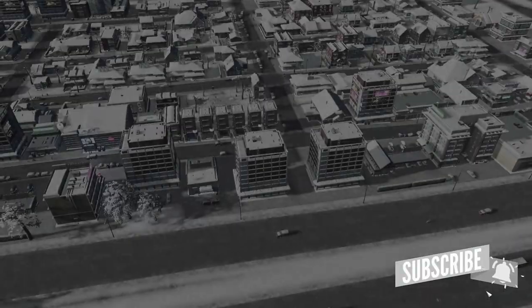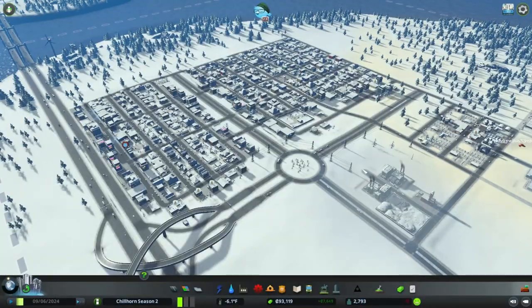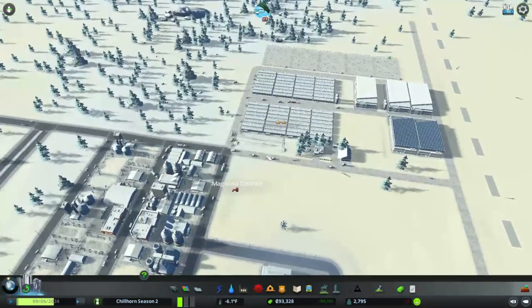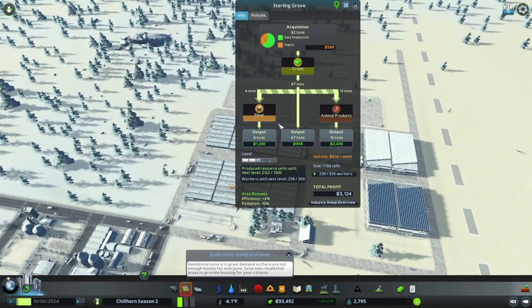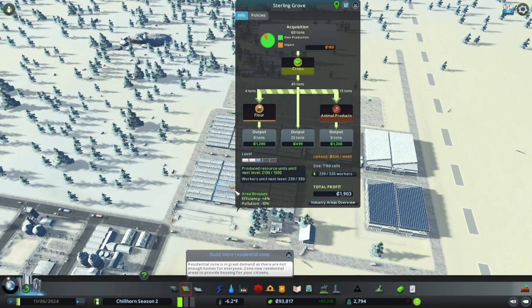Today we're going to take a little step back and do a little more explaining than we did in the last episode. We did a lot of industry - we started building our industry area and I didn't do the best job of explaining some of the things about it. Let's open up this industry tab here for our farming industry. We want this to be a five-star industry, and the way to do that is to satisfy both of these requirements for the upgrade. We have to produce a certain amount of resources to upgrade, which was 1500.